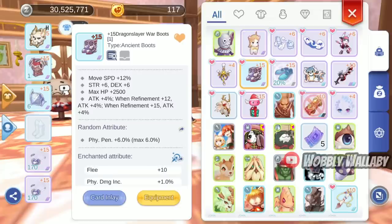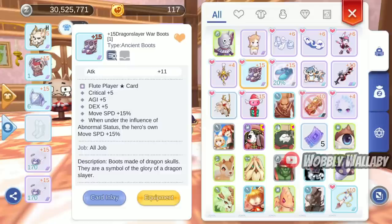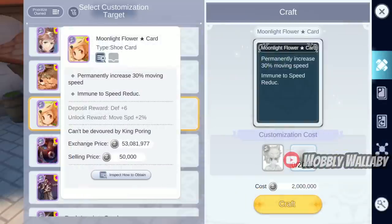Let's start adding in the foot gear. Dragon Slayer War Boots gives 12% movespeed. The Flute Player Star card gives 15% more movespeed. Most people don't have the Moonlight Flower Star card, so this is the next best alternative.